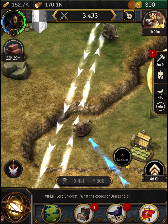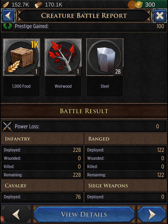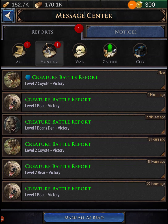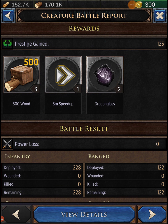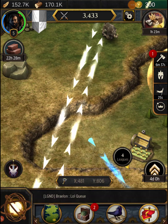It's going to take 48 seconds to march over there. We got the bear victory — some food and some prestige. For the coyote we got five-minute speed-ups, dragon glass, and 500 wood. There's nothing that tells you what dragon glass is — I'm sure it's some kind of crafting material.